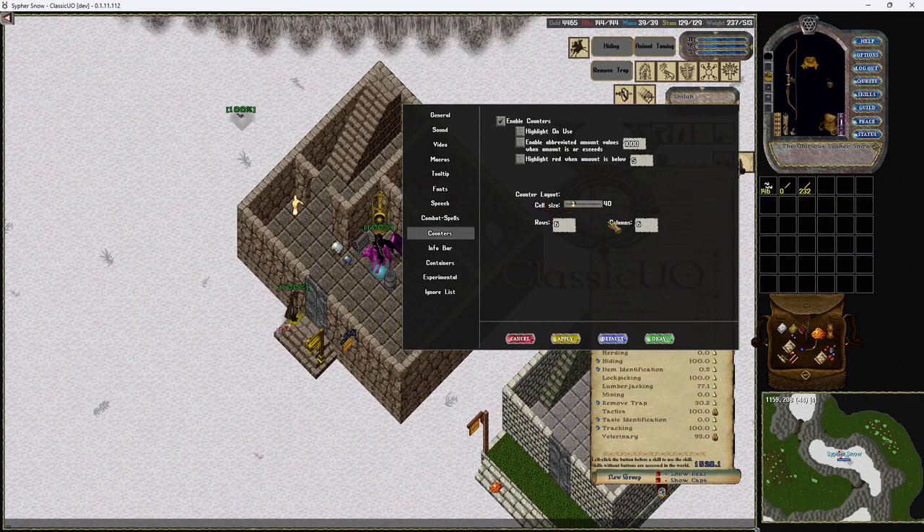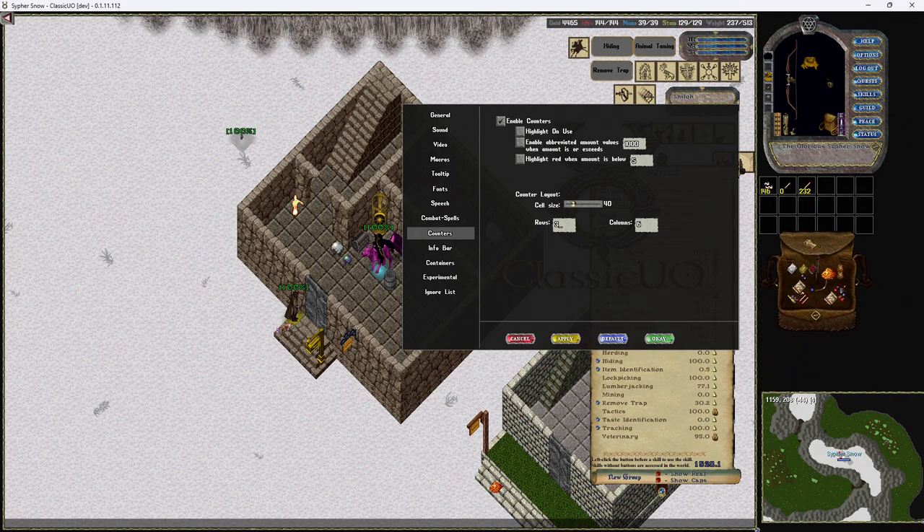For cell layout, I have a six-by-six right here, though I probably don't actually need one that big — a six-by-three would be enormous enough. That gives you more room and allows you to put key items there; for example, I could put my lock picks up here so I can just click on them without having to go into my bag.